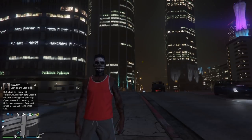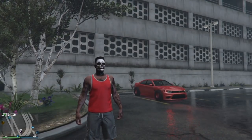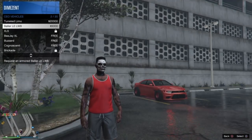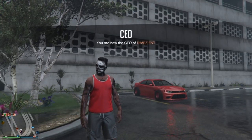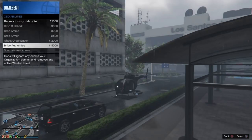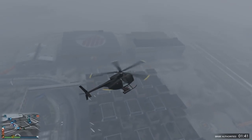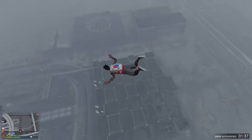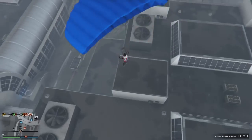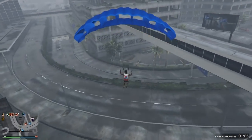Once you back out of that job and quit, you should open up your weapon wheel and see two parachuting bags. Once you have that, call for a Buzzard, sign it to your CEO — go to CEO Vehicles, Buzzard. Grab the Authorities so when you jump out of the Buzzard you don't get any stars. The very next step is to jump out of the Buzzard — you can do this within any location you want.